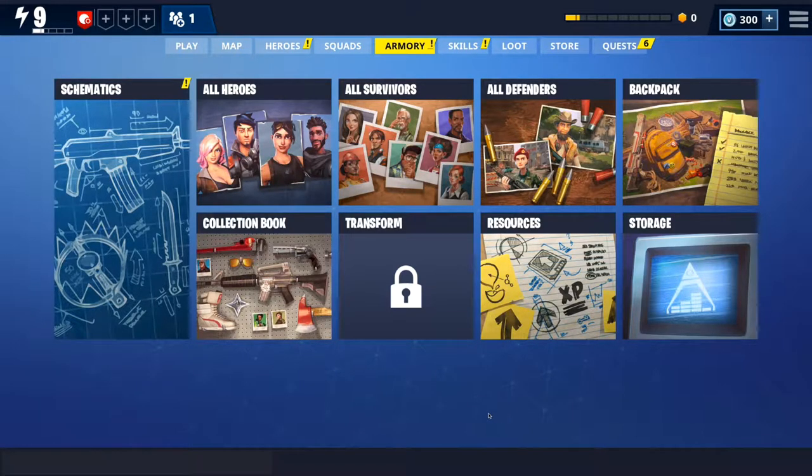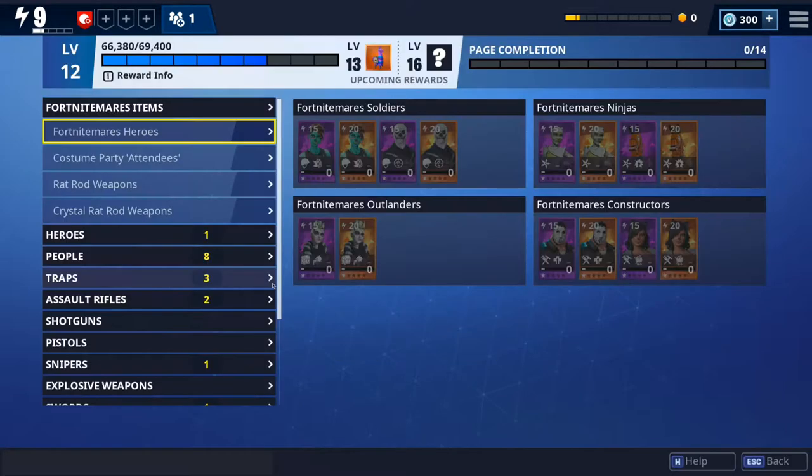Hello guys, this is Burakris and today I'm going to be talking a little bit about the collection book. The collection book is just like a stamp book where you collect your heroes and traps and schematics, pistols, guns, everything — and you have a place to put them in the book and you will be leveling it up.